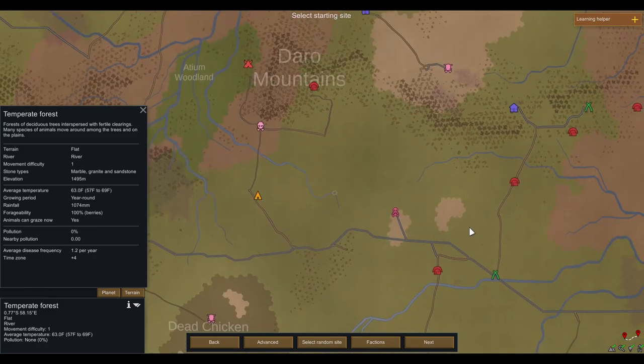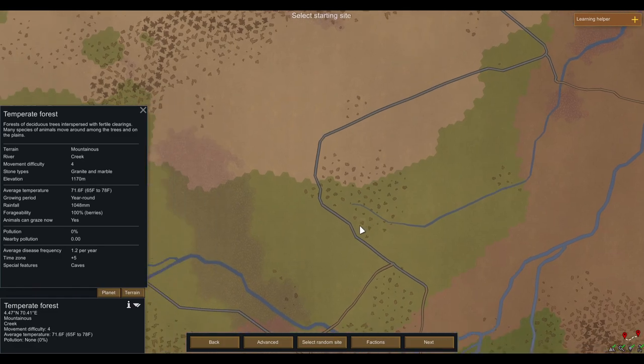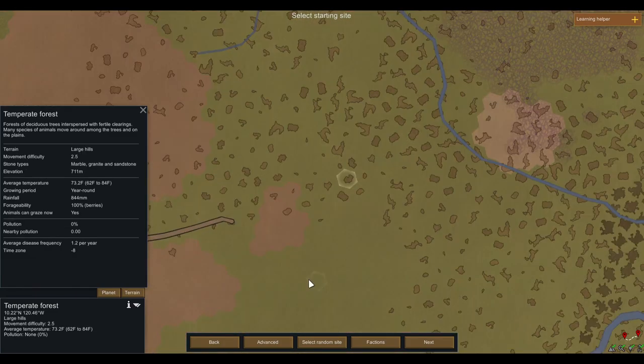We probably want somewhere with hills — it's more important than water. We don't want mountains though. This looks like a good place: large hills, marble, granite, and sandstone. Average temperature 73.2 degrees, year-round growing period, no pollution.